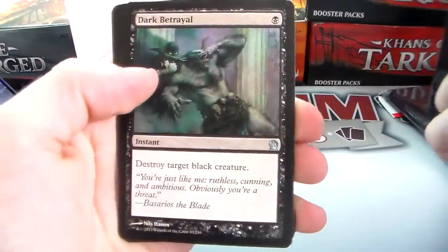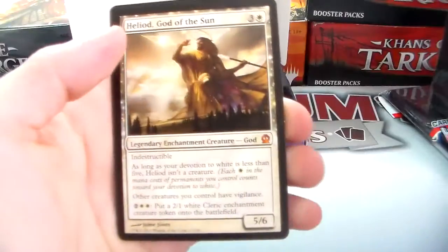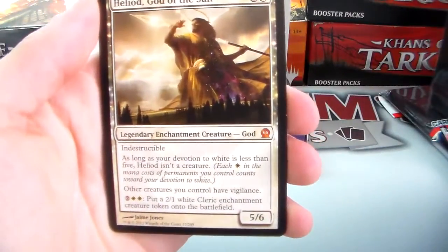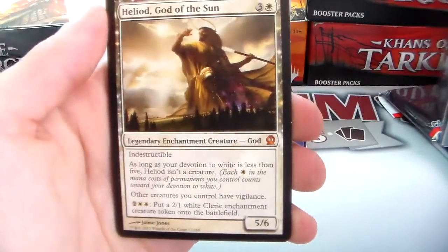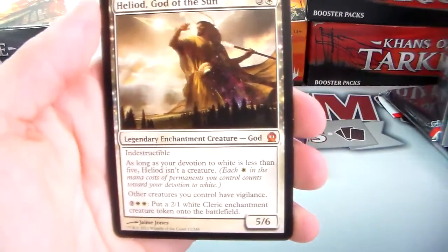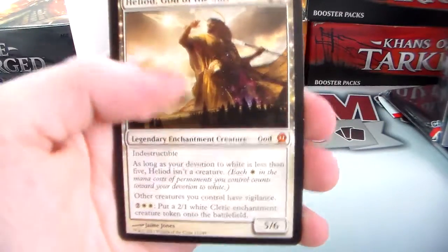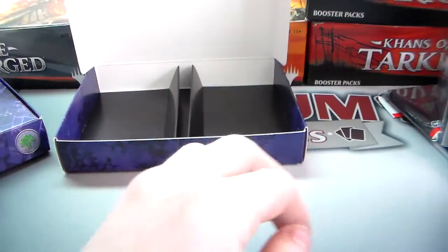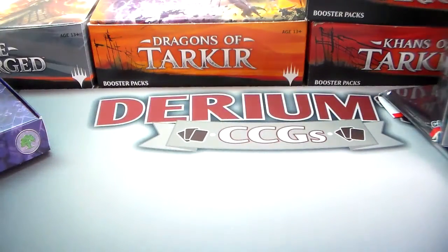In the last Theros pack from this kit: Mogis's Marauder, Dark Betrayal, Sealock Monster, and Heliod, God of the Sun. Heliod is three and a white for a five/six legendary enchantment creature god. He's indestructible; as long as your devotion to white is less than five, he's not a creature. Tap two and two white: put a two/one white enchantment creature cleric token onto the battlefield.